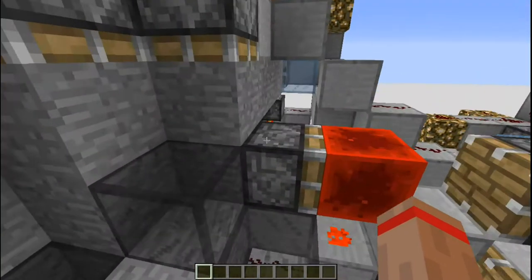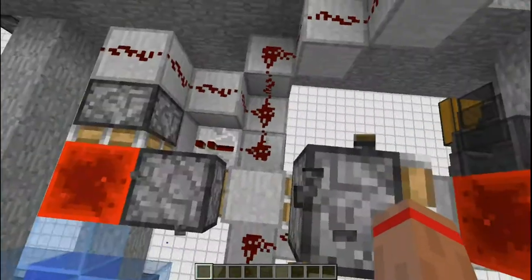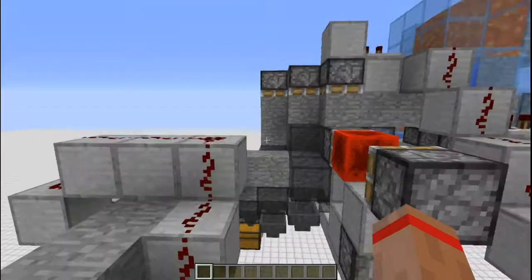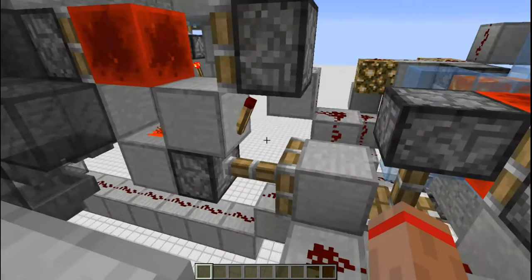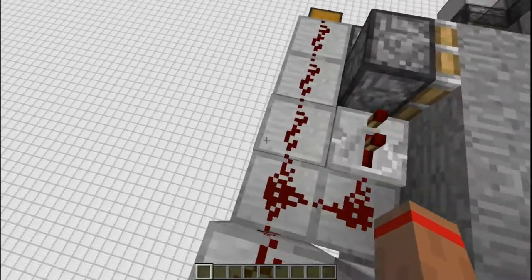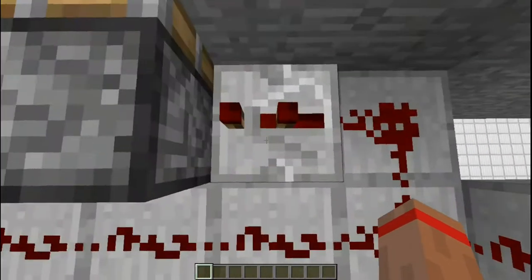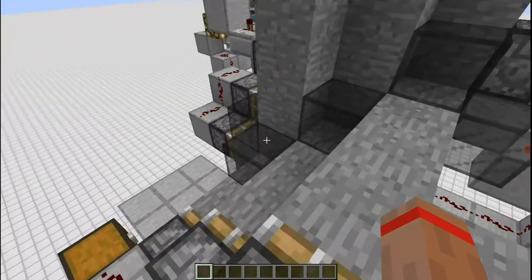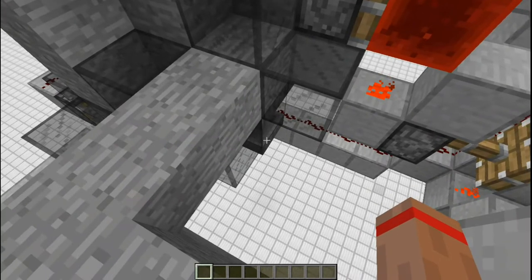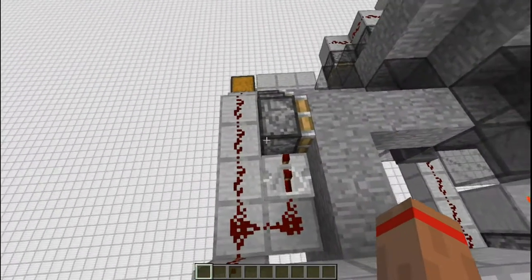At the very end we have a BUD detector that, as soon as you mine that last block, it'll trigger and create a zero tick along a bunch of these redstone lines sprawling out. That zero tick is created the instant the BUD switch is triggered. I had to make a special BUD switch designed so that it just triggers immediately. The zero tick will travel to these pistons pushing the stone in. Some of these pistons are actually on a bit of a delay towards the back because the stone teleports in so quickly that sometimes the cobblestone doesn't have a chance to get sucked up by the hoppers and will go flying out instead.